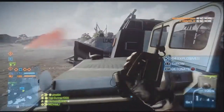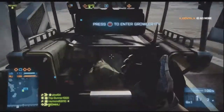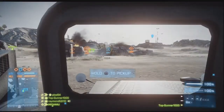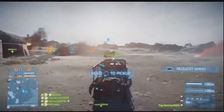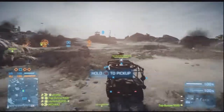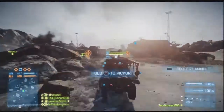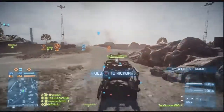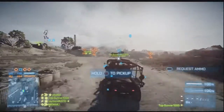Step two is to get out. Step three is to get the C4 all over the jeep — maybe five or six C4s. Then get back in the jeep and drive to the next location of a tank or an enemy vehicle. Drive really fast.